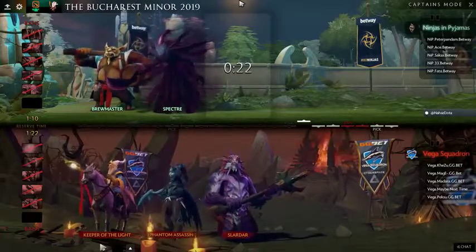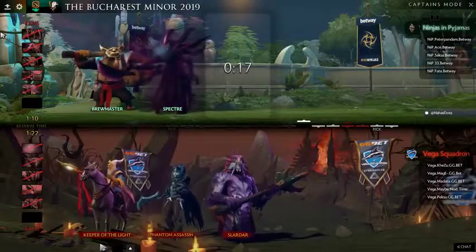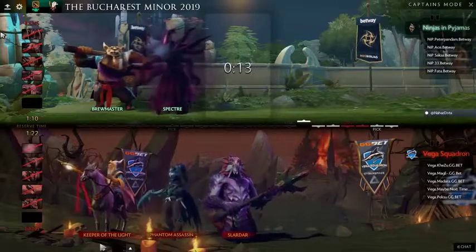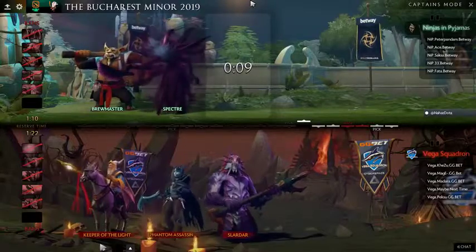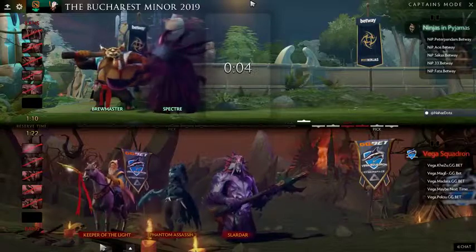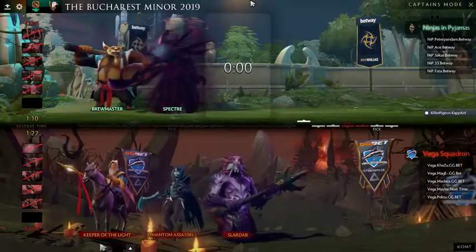It's got to be said — this is now a lineup which is going to Roshan incredibly fast. Any kind of a pick-off at 15 minutes and onward now gives Vega the potential to go straight into the Rosh pit. You do have the Haunt as NiP, but it's something that needs to be constantly on your radar.